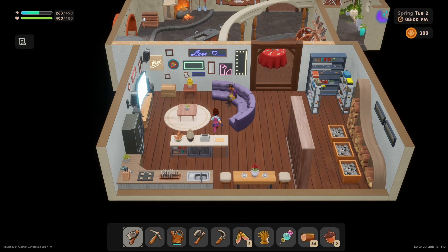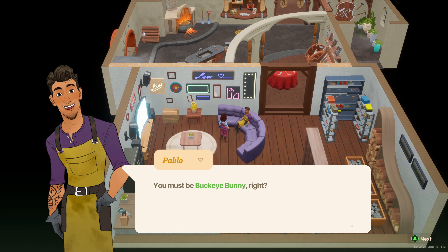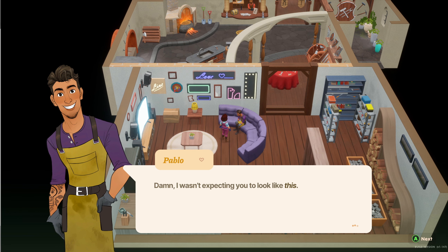You apparently can date, romance, and begin a family with your chosen bachelor or bachelorette. And I heard a rumor about mermaids possibly swimming into the mix later in the game.